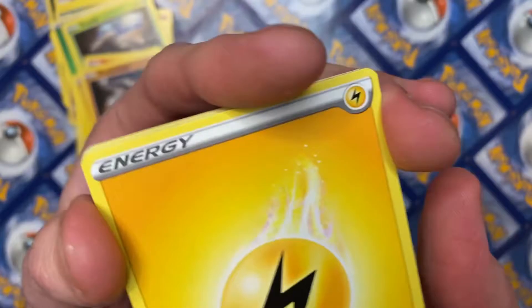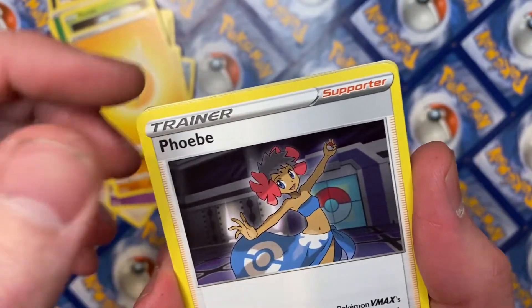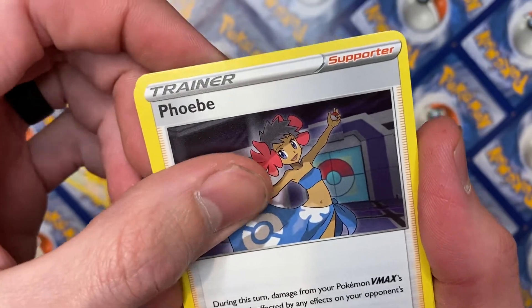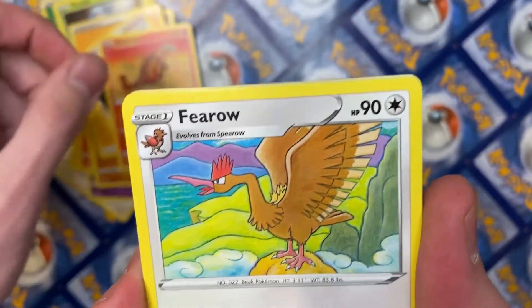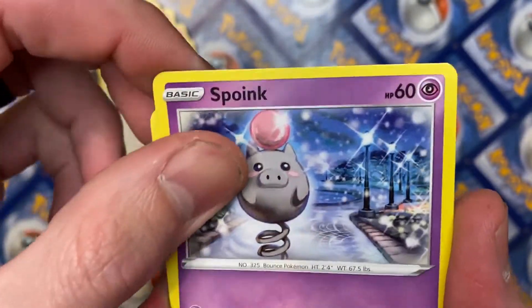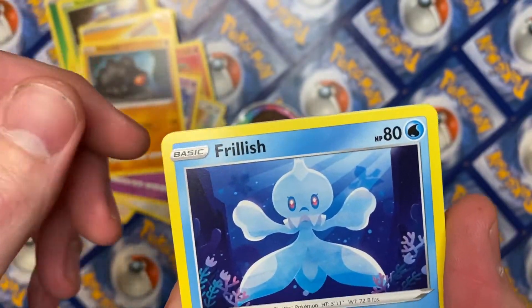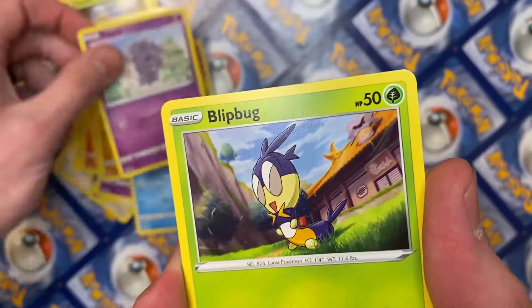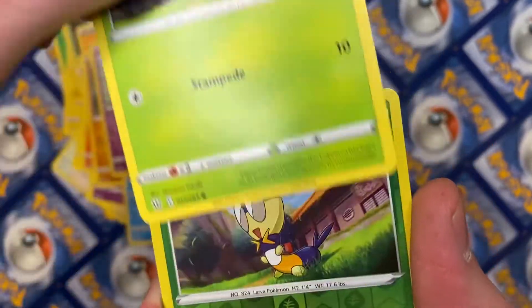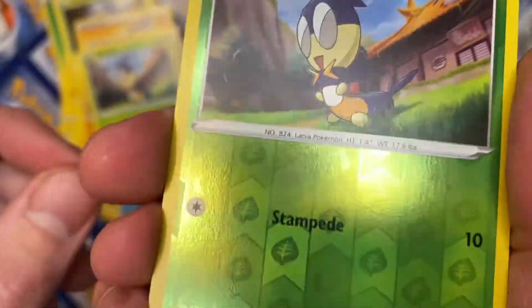All right, here we go — last pack magic, baby! We got Phoebe, Heatmor, got a Ferroseed — it's a cool card — got a Swirlix, Rolycoly, Frillish, Espurr, a Blipbug, and a hollow reverse hollow Blipbug.